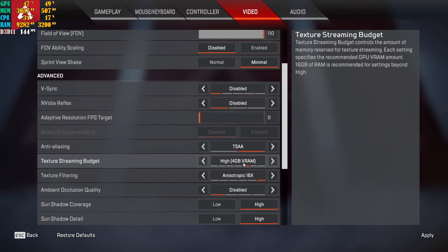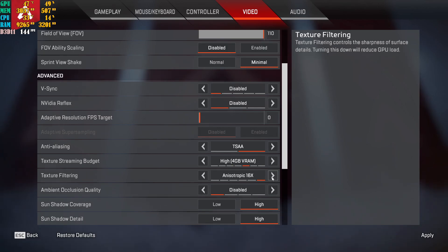The texture streaming budget depends on your GPU's VRAM. I have an RTX 2060 with 6GB of VRAM — I set it to 4GB and the game runs perfectly fine. If you have 6GB put it on 4GB, if you have 8GB put it on 6GB, if you have 4GB put it on 2-3GB, and if you have 3GB put it on 2GB. Don't go any lower than that or the game will start looking really bad. For texture filtering, set it to 16x.